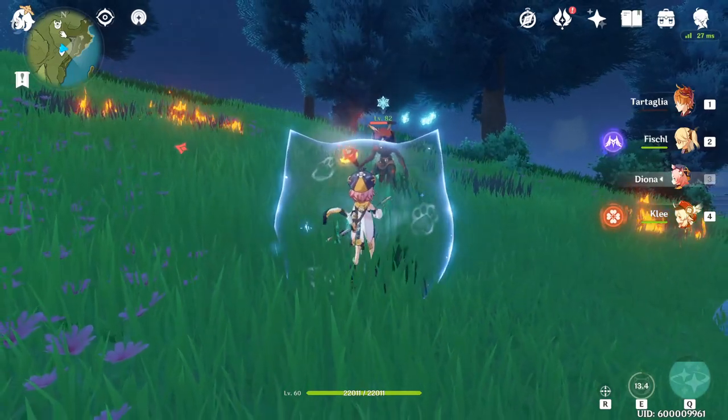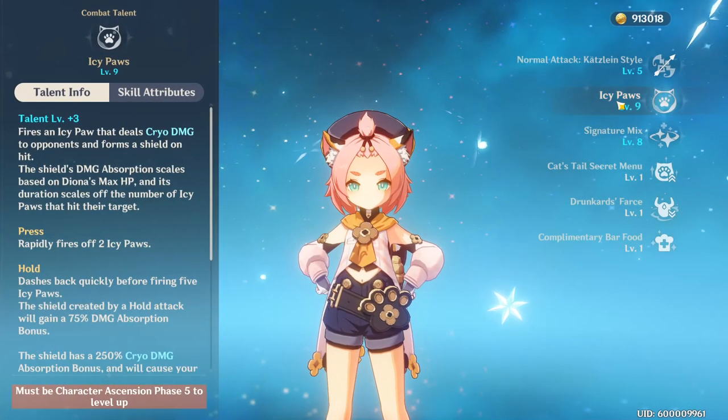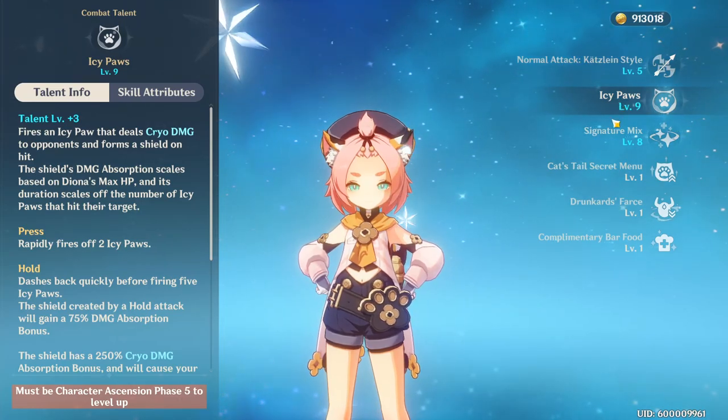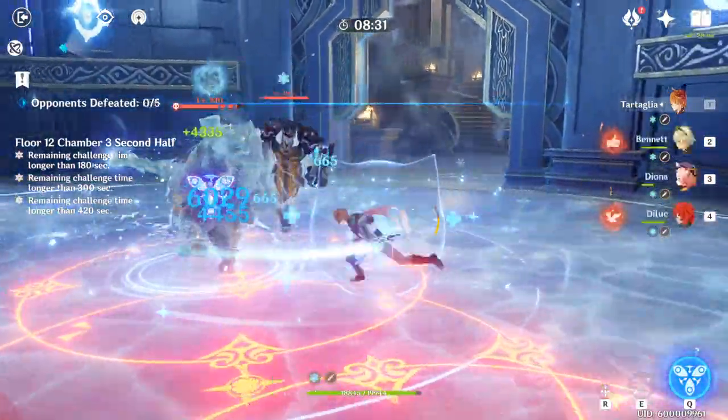The shield from Diona's elemental skill is very powerful. First, it gains extra absorption bonus versus cryo damage, meaning the shield becomes more difficult for enemies to break if they deal cryo damage. This is very useful on floor 12 of Abyss.